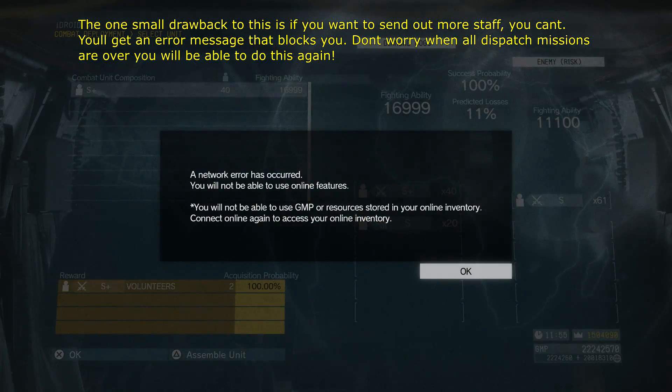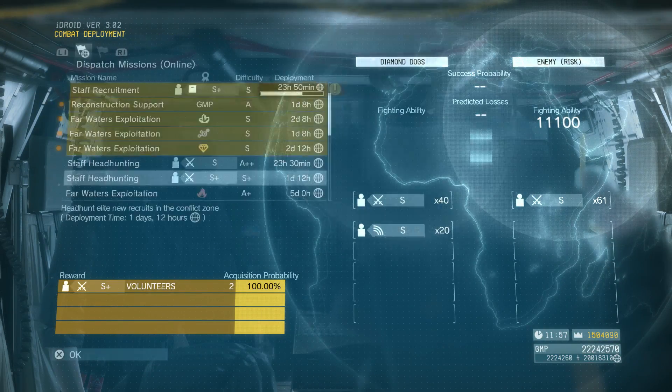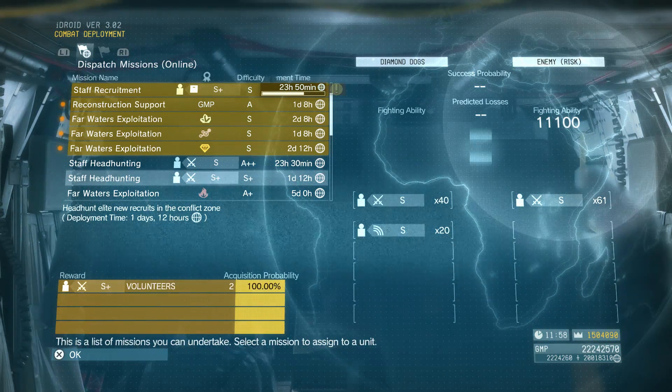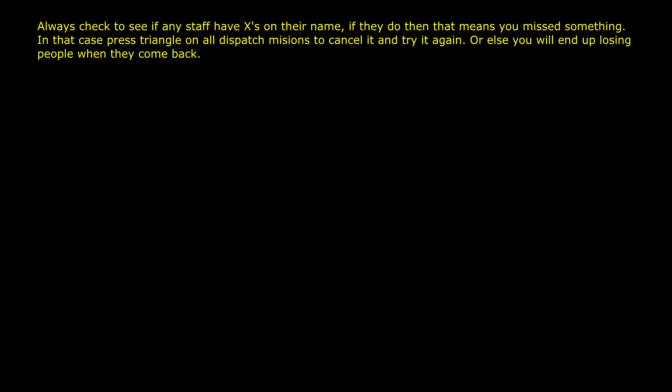However, there's only one drawback to this: if you try to send out more units after you've done this method, you'll get an error message that won't let you do it. But don't be afraid — as soon as all the dispatch missions are over, you will be able to send out more staff and do it all over again.